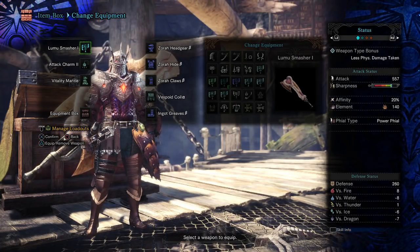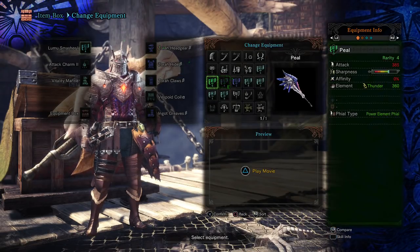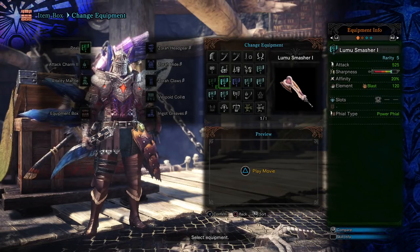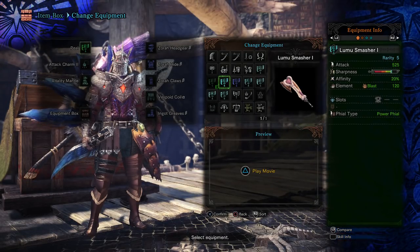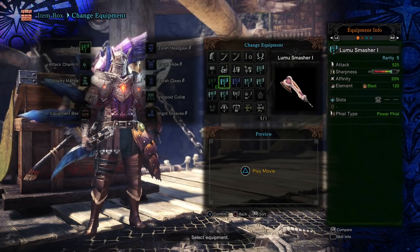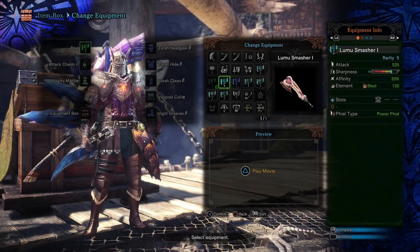It's actually pretty cool. Let me just go over the stats of the Loomoo Smasher. Base damage for the attack is 525. It gets an affinity of an extra 20%, and I have 120 of the Blast unlocked. You actually get 360 total there. It gets one slot, and the file type is Power File.